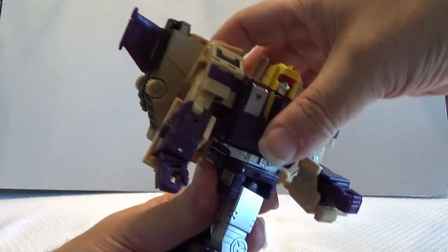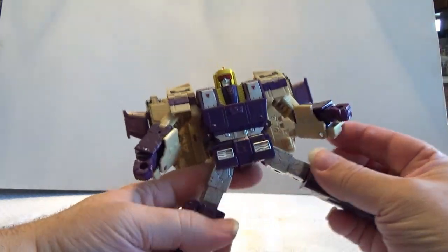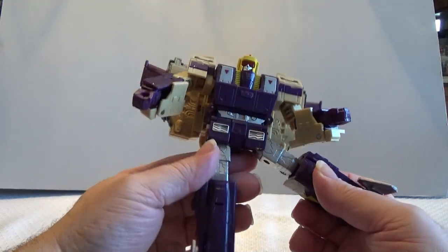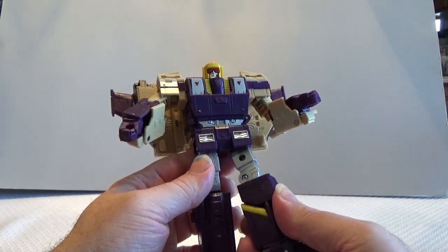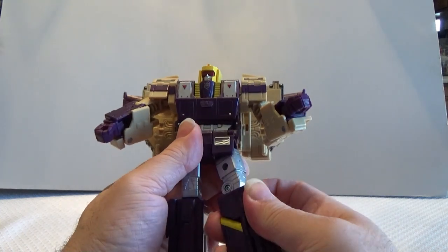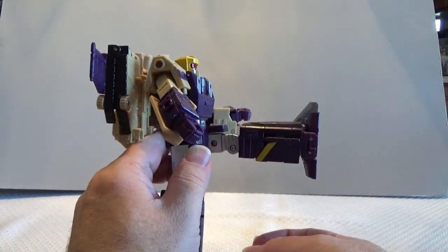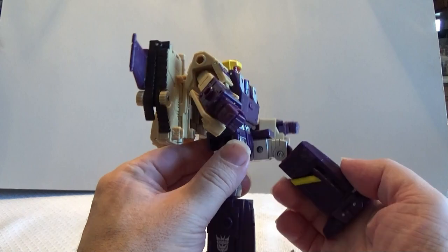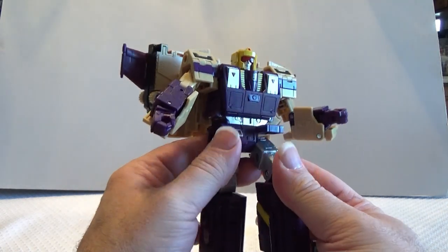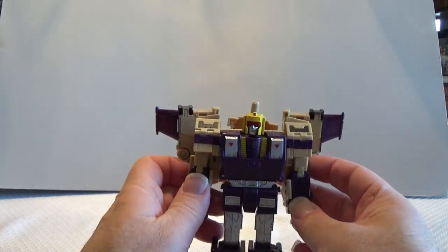He can be twisted at his hips, so he's got some dance moves going there. His legs can be spread apart into almost full splits. He does have a decent thigh cut on his legs. His legs can be raised at the hip 90 degrees, and he can also bend at the knee just slightly greater than 90 degrees. So all in all, he does have some good range of motion.